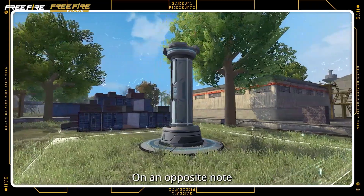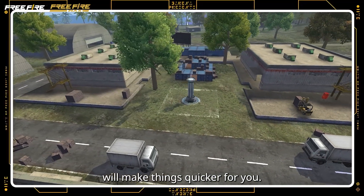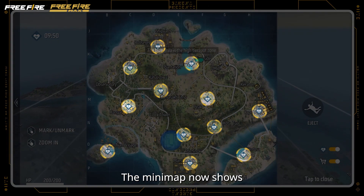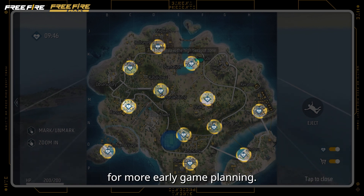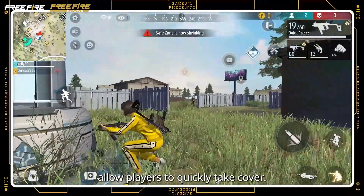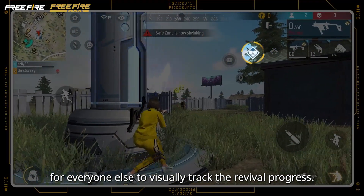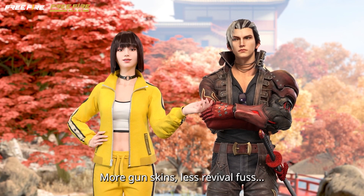On an opposite note, hopefully this next battle royale change will make things quicker for you. Instead of leaving it to chance, players now revive at fixed spots. The mini-map now shows all the spots at the start of the match to give room for more early game planning. These high-tech-looking pillars next to them allow players to quickly take cover. The luminous indicators also make it easier for everyone else to visually track the revival progress.